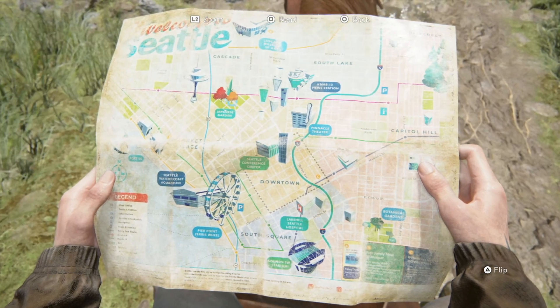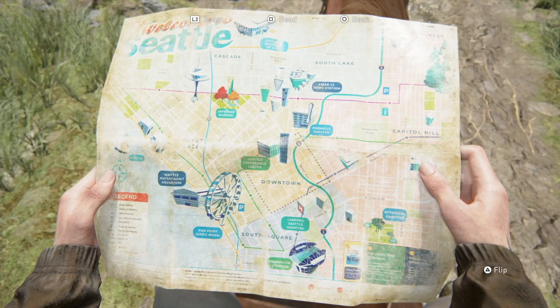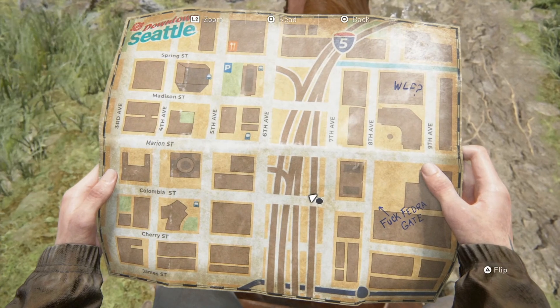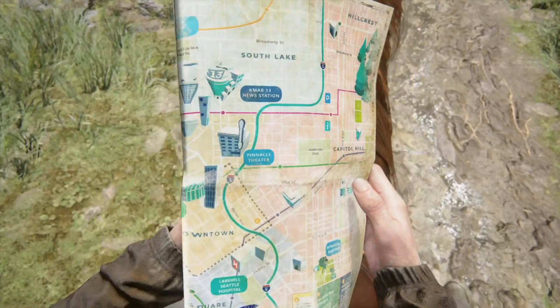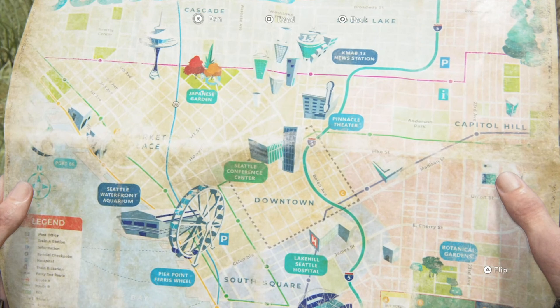So are these like — is it the same map? It's a little bit different. I see we have the avenues — Spring, Madison, Marion, Columbia, Cherry, James. And then I see James, Cherry, Madison.